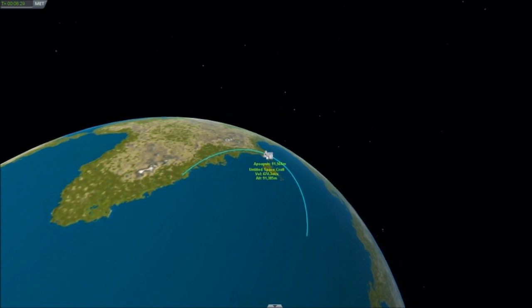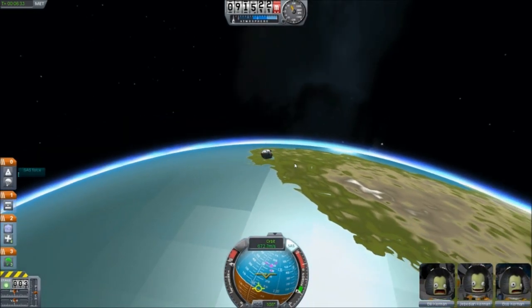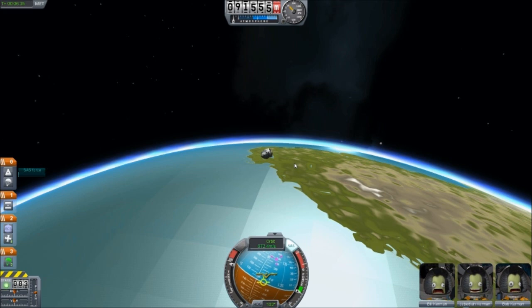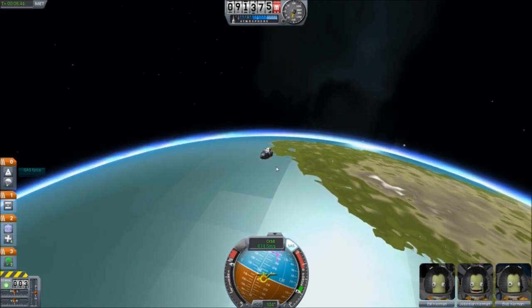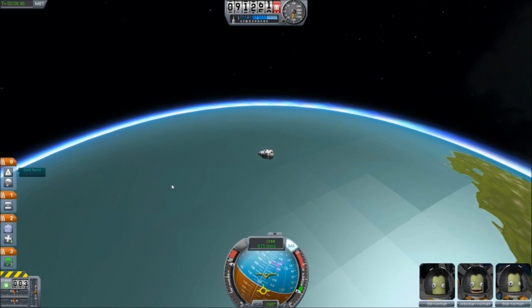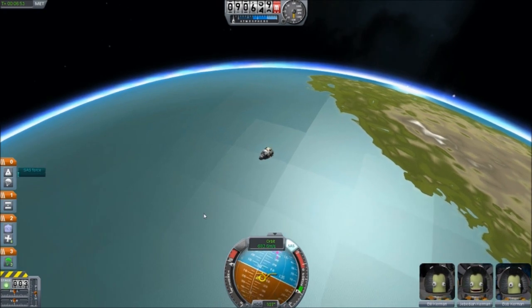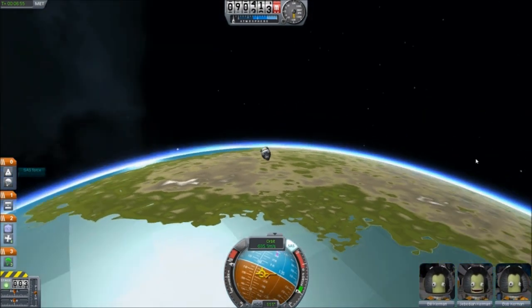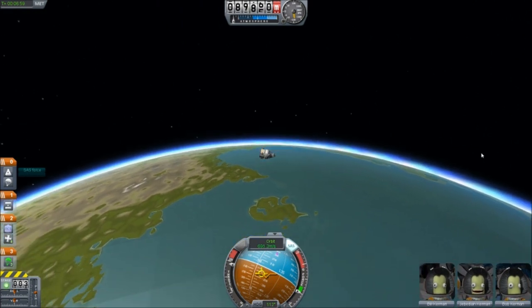We're at 90,000 miles now — making very good progress. Now I just have to figure out what the next step is, now that we've got them into space. There's our untitled spacecraft because I rebuilt it and forgot to rename it. There's our apex there — we're just about to crisscross right over it. We're actually starting to drop a little bit here and falling quite fast now. So this is the end of our very first Kerbal Space Program episode — I hope you guys enjoyed it, and we'll see you guys next time.